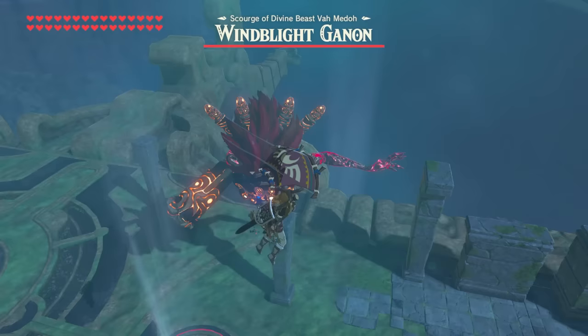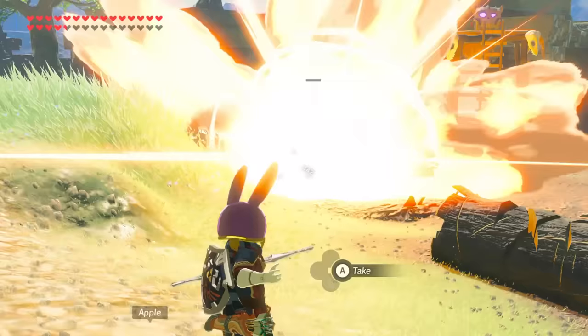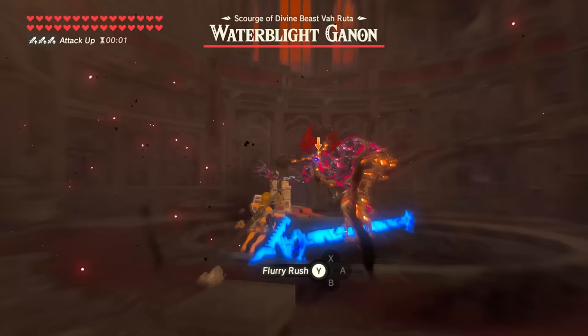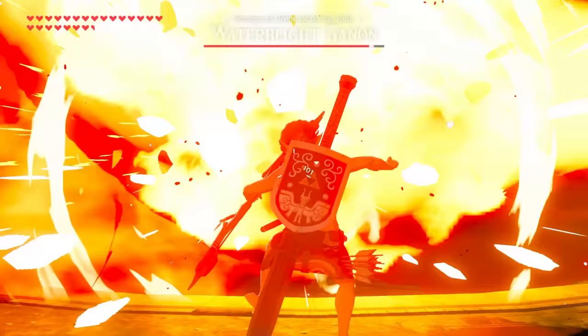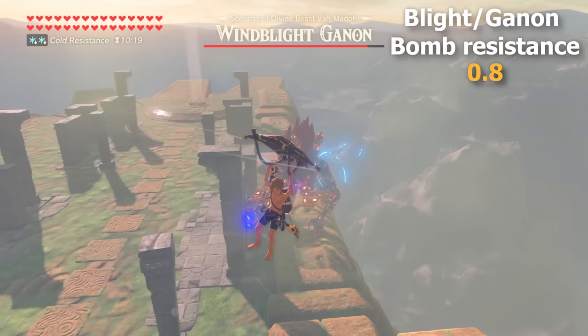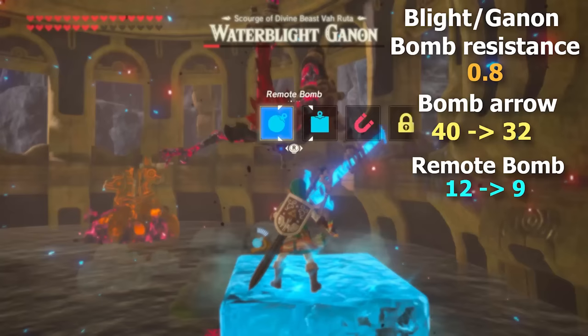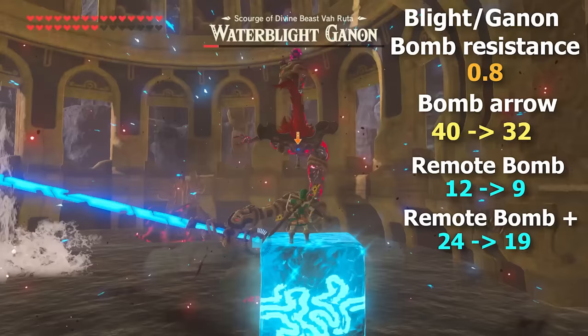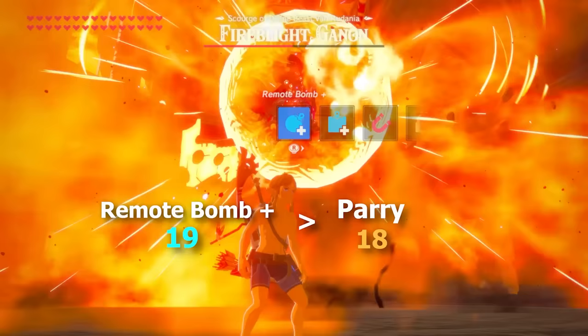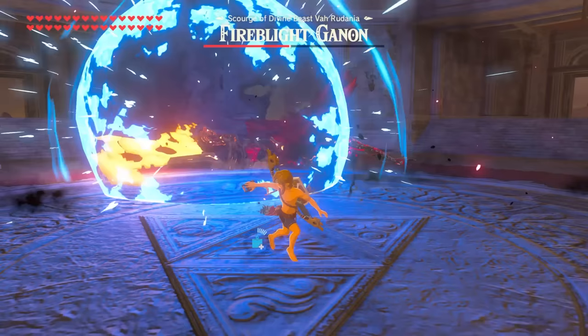Two other important things about the Blights are their resistances and vulnerabilities — such as bombs. Bombs are commonly thought of as a win-all solution, but are nerfed when facing Blights. Due to elemental resistance, the fire and burning damage that bomb arrows provide are completely null, and only the explosion damage counts, typically 40 fixed damage. But all Blights and Ganon have a hidden bomb resistance stat of 0.8, meaning all bombs only do 80% of their full damage. This brings the 40 down to 32. Remote bombs are similarly affected: a regular one that does 12 normally now does 9, and an upgraded one that's normally 24 is merely 19 against them.